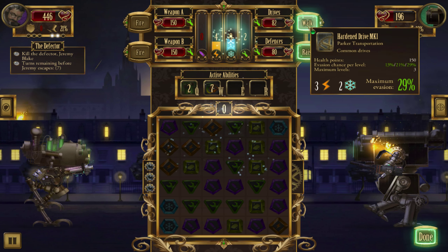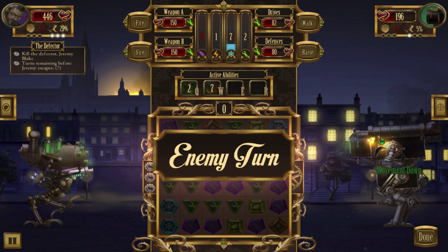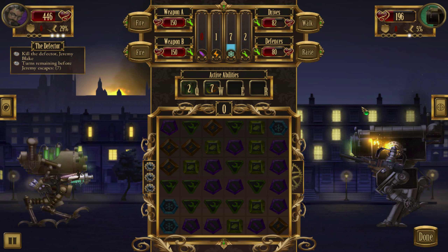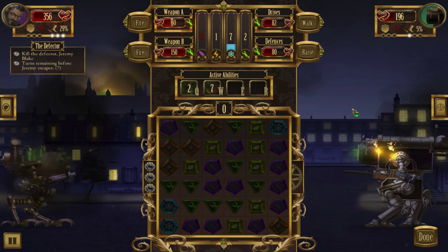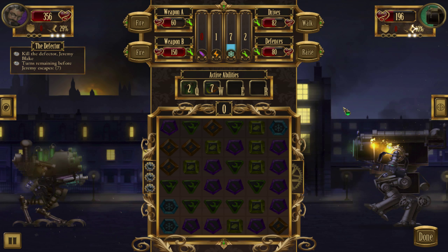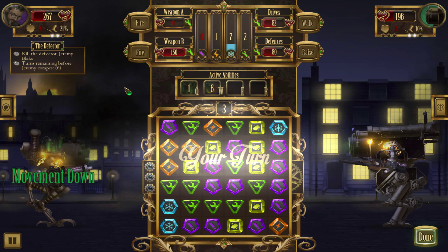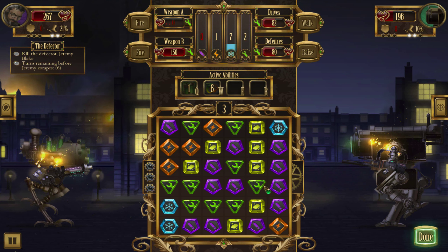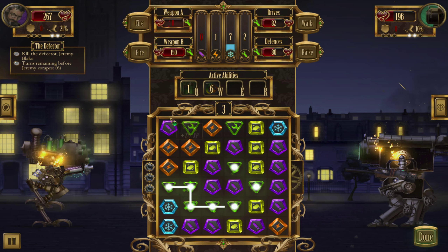Grab all of those, walk. I should've raised the shields — should've kept the shields up. Miss. Come on! Got an almost 30% dodge chance and he hits me so many times. I hate you. Let's grab all this repair.